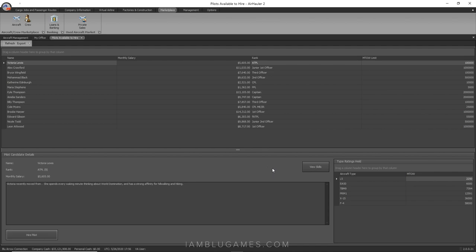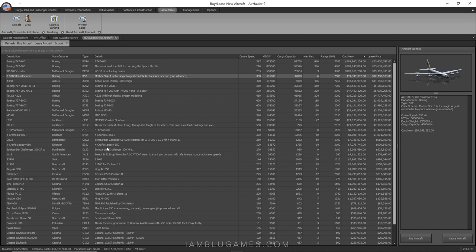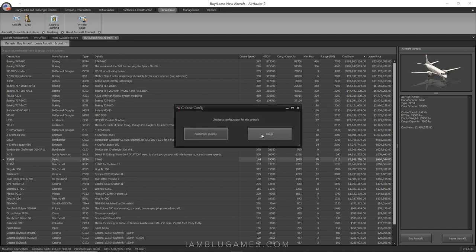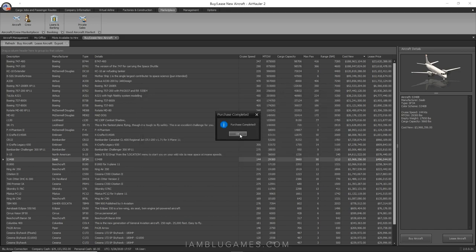Now we've got two pilots for the Saab 340, which we still haven't bought. Going to Aircraft in the marketplace and sorting by cost, here it is: just under $4 million, 50 seats, 5,600 lb cargo capacity, 1,200-mile range. Going ahead and purchasing it for the company in cargo configuration, sending it to San Diego. Purchase complete!